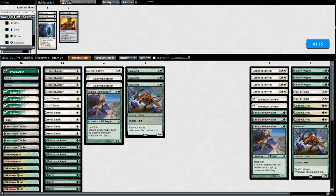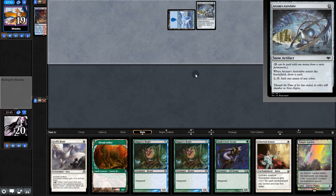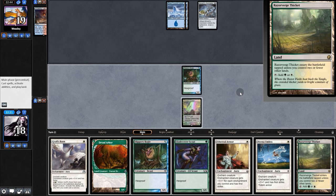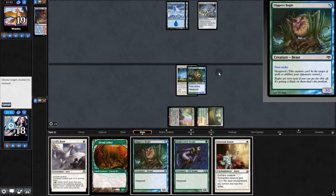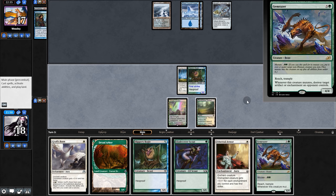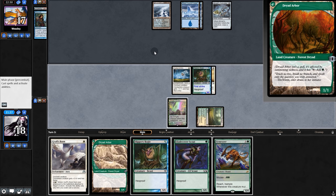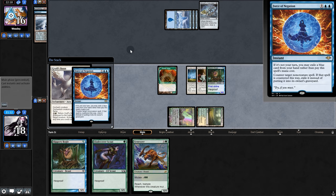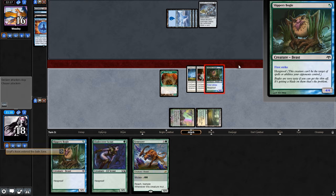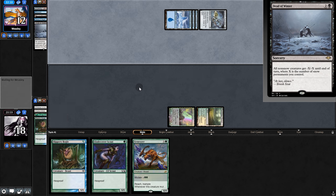Going into game two, we bring in anti-artifact, anti-big stuff, and anti-graveyard cards. Opening hand has a lot of creatures. Opponent plays Astrolabe. We play Bogle, get a land, play Umbra, then try Armor — they Remand it. We swing for two. They play land and pass. We replay Armor, they let it resolve. We play Boon but they counter. Swinging for four — they play Dead of Winter, wiping our creatures. But we quickly rebuild with Bogle and Umbra and discover they're not running snow basics.